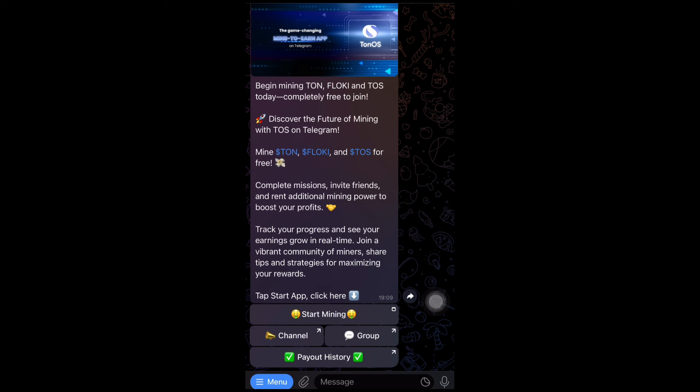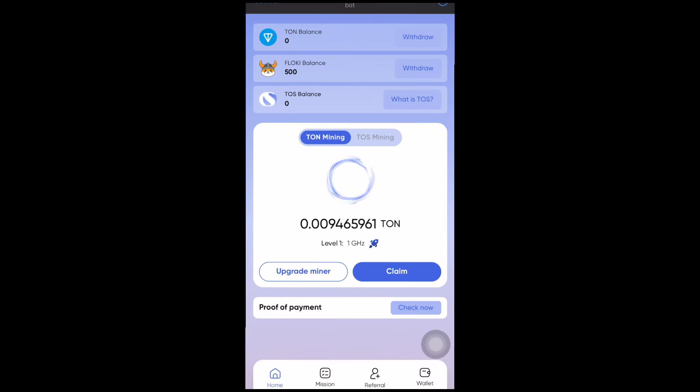Once you click on the link, it's going to bring you to this page right here. You will see 'Start Mining' here, and you can also access the chat group and the channel. You can go ahead and visit the channels and join to get premium information. Just go ahead and click on 'Start Mining' and it's going to bring up the mining page for you.